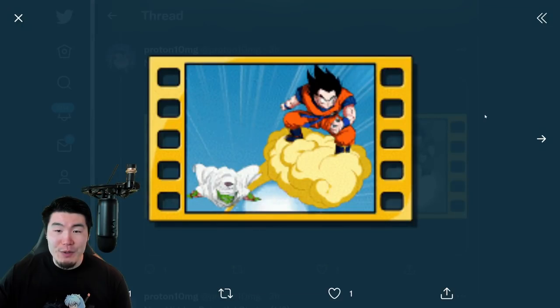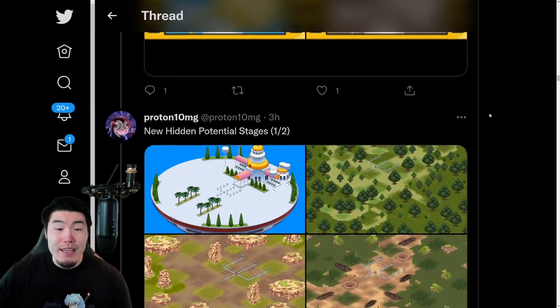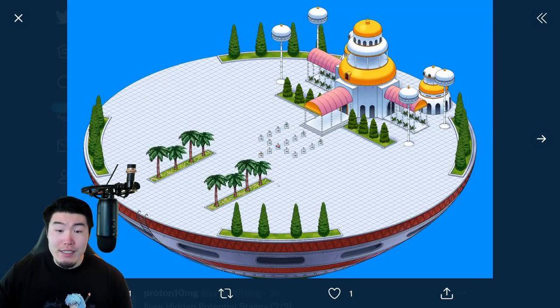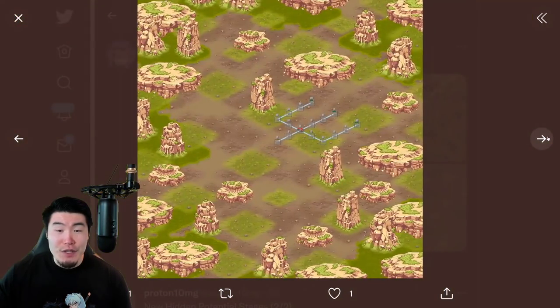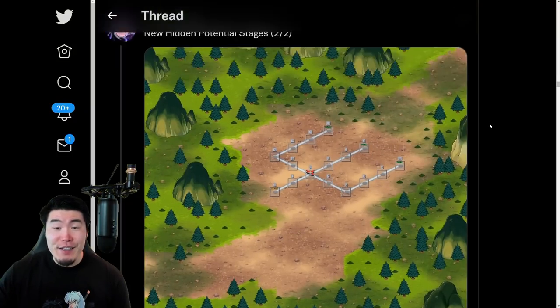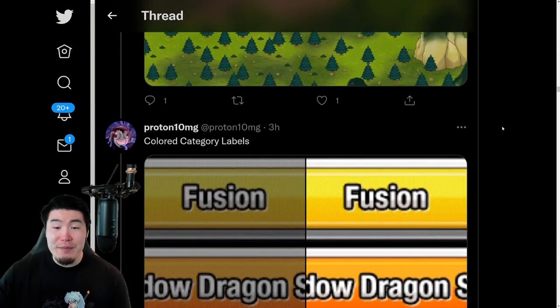We also have a new support memory with Goku and Piccolo. And then we have the new hidden potential stages. The layout really just makes more sense. So yeah, these are the new stages for the hidden potential orbs.